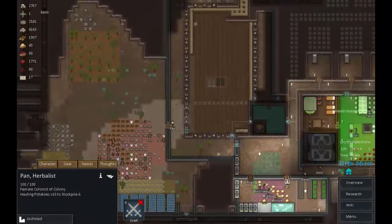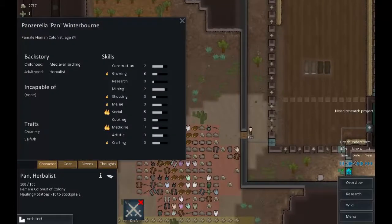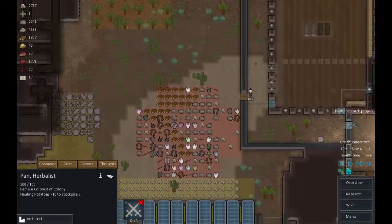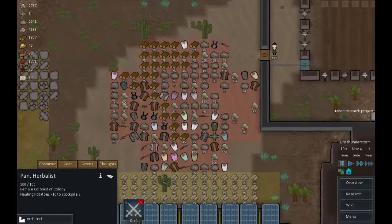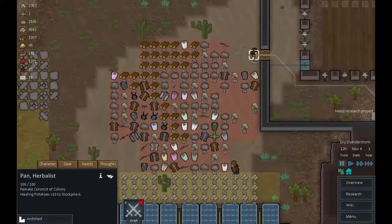Button-down shirt - that's going to be great in a fight, isn't it. So let's get you some kit. How good a shot are you? You're a terrible shot. Okay, wear an armor vest, wear a duster.